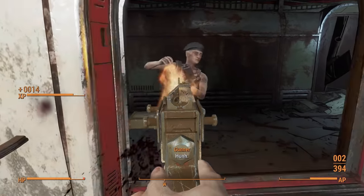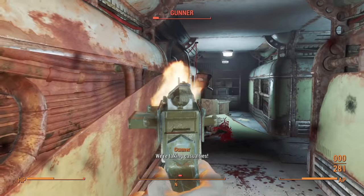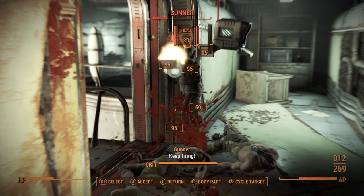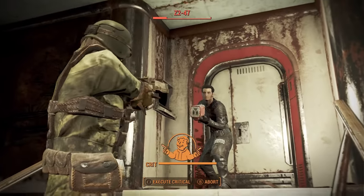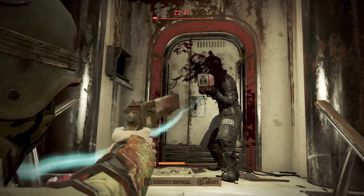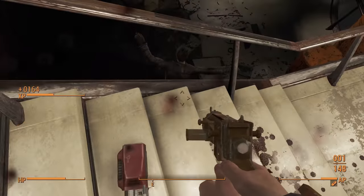The Gunners aren't all that tough so long as I take things slow. That said, I ended up having to make most of the journey twice due to a very slow and unfortunate death. The Courser is just the same as Kellogg except instead of a revolver he carries an automatic Institute pistol. In my opinion it actually makes the fight easier, as at least Kellogg had backup.